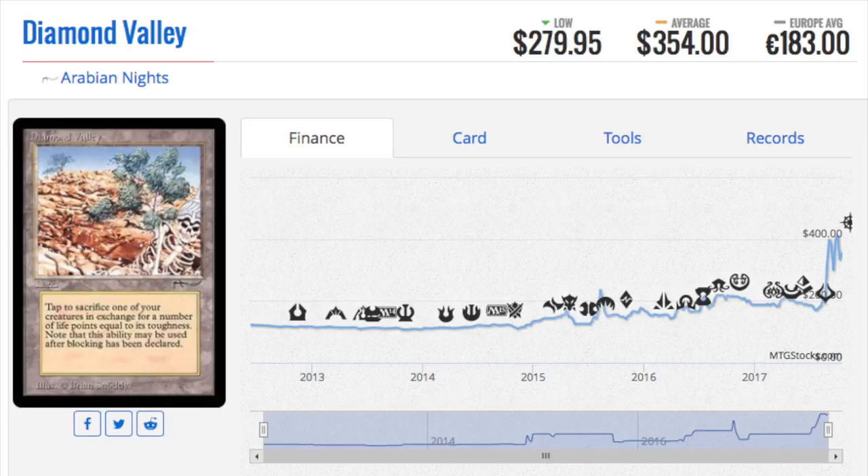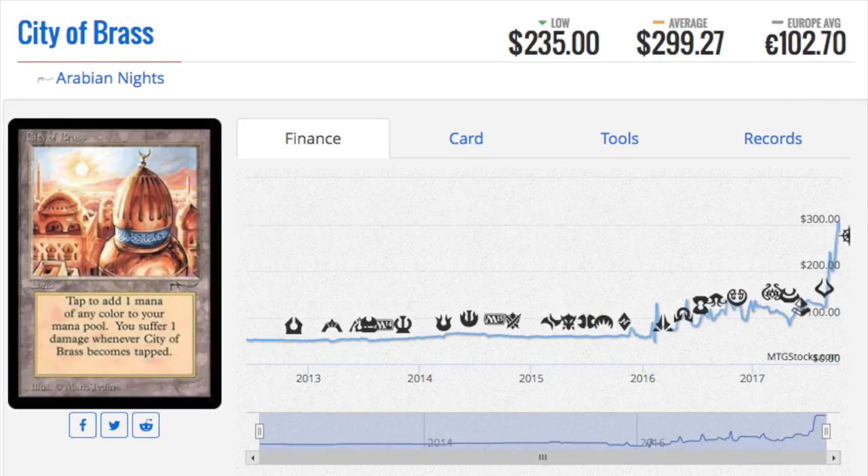Because the uncommons are uncommon. I do not like to look at the mythics' values when determining the value of a box, even if the mythics make up a large chunk of the expected value. The volatility — I'm not a fan of volatility when it comes to packs. I know gambling is really fun for everyone, but if you want to gamble, buy the lottery in my opinion. The payout is much bigger and the odds of hitting something are about the same.